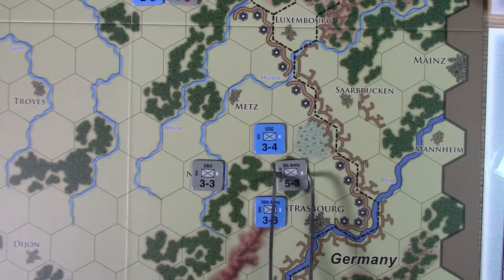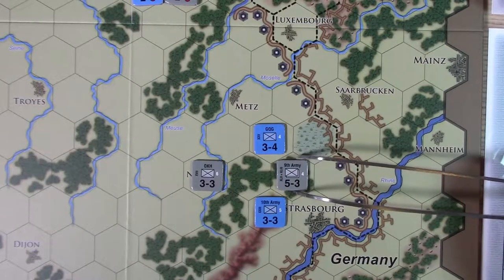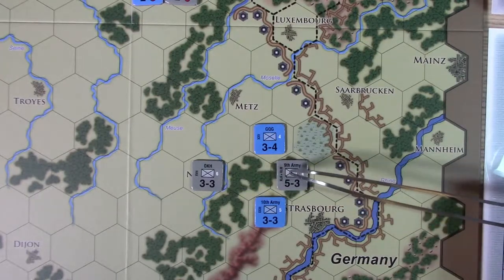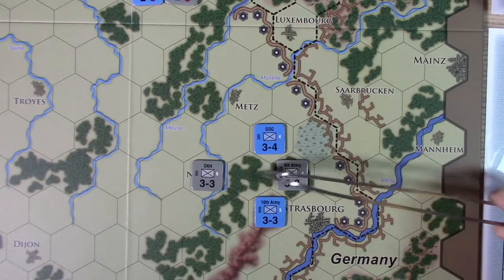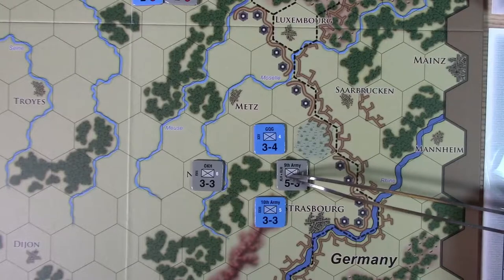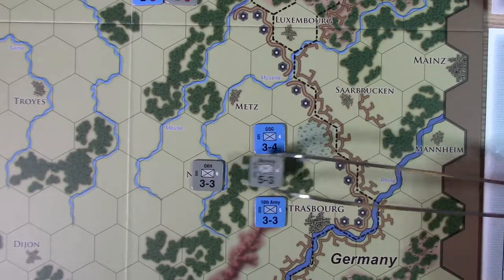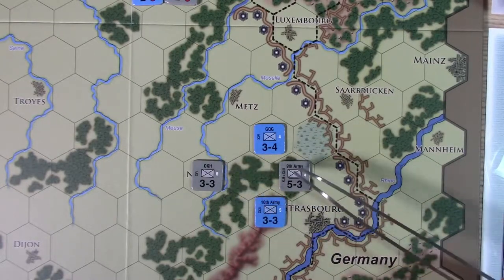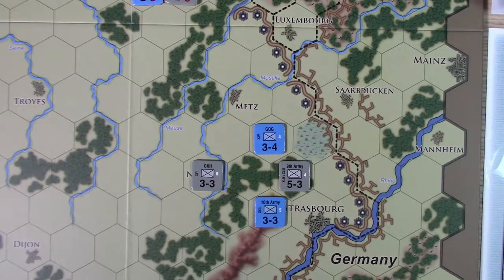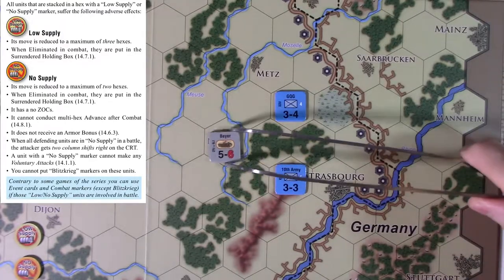That's assuming you don't have a friendly unit inside the enemy zone of control. I'm not sure exactly how that applies rule-wise — whether the unit needs to be in a specific hex — but basically if you have a friendly unit within the enemy's zone of control, you can trace supply through it. I'll just assume if you have a buddy in that zone of control, you're able to trace supply in that direction.